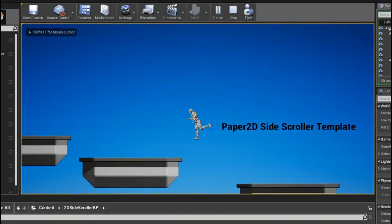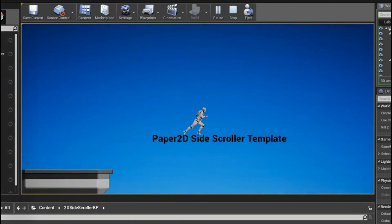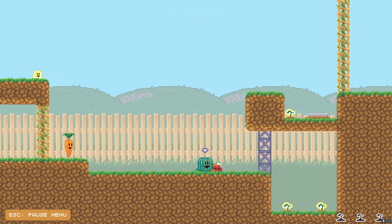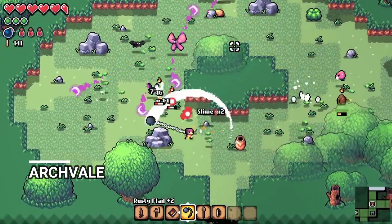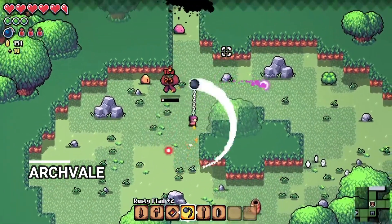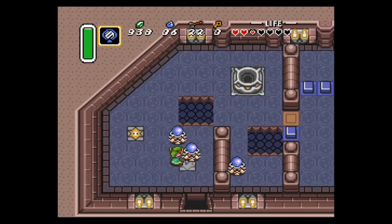Unreal's 2D features kind of feel like an afterthought — the only 2D project template is for a side-scroller. But I'd already done that. I wanted to broaden my options and practice making top-down games so I could make one in a future game jam. First, I needed a game idea.